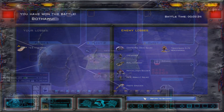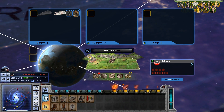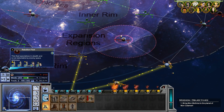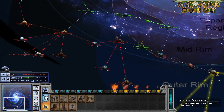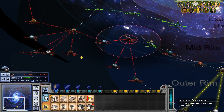We lost some hover tanks, but we destroyed most of their stuff — that's good. They're probably not going to come back for a while. I think we actually will get through all those diplomatic missions. There's so much that Leia has to do.